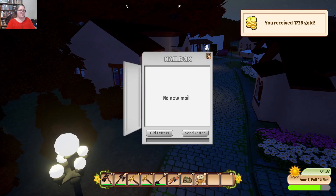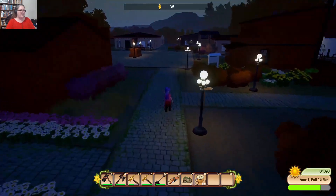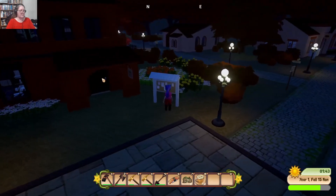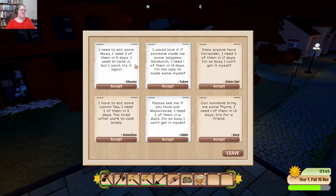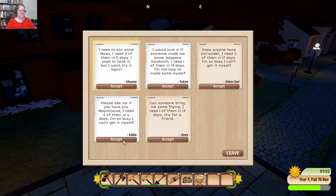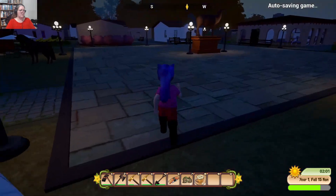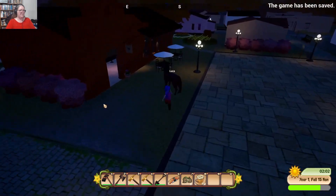That's a good payment to have. What is my cash flow like? 11,000 — that's not too bad. Masu, jalapeño sandwich, coriander, lemon tea — I can do that. Mayonnaise — I can't yet because I don't have a mayo maker. I don't know where to find the time, but we'll grab that. Let's take Luca back home.